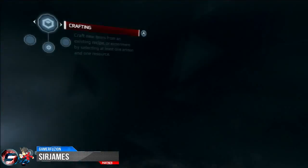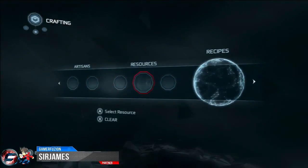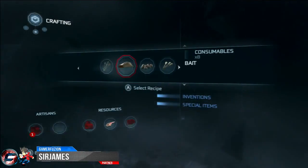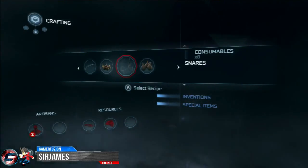Inside the accounting book you're going to be featured with three different types of sections: recipes, artisans, and resources. Let me talk about the three sections — first of all, you have the recipe section, where all your obtained recipes are shown.